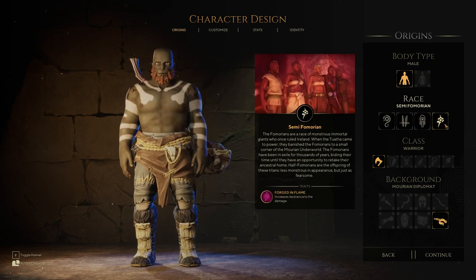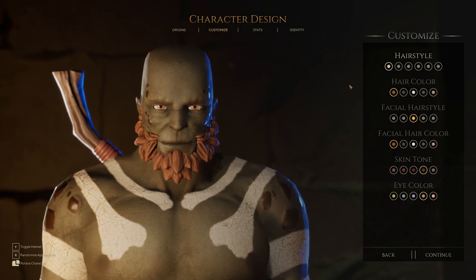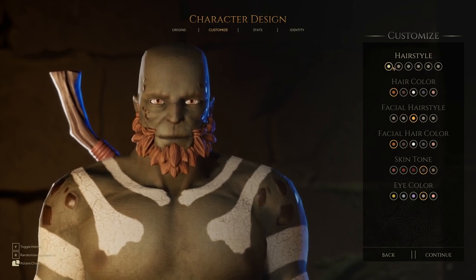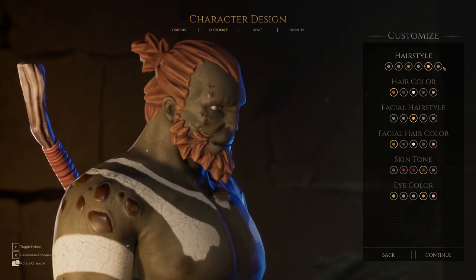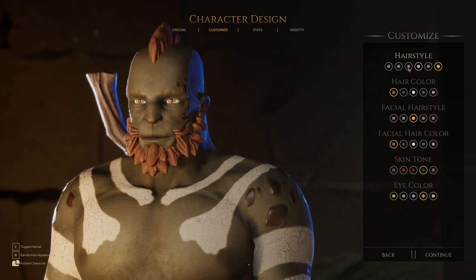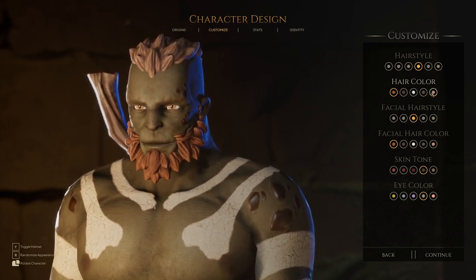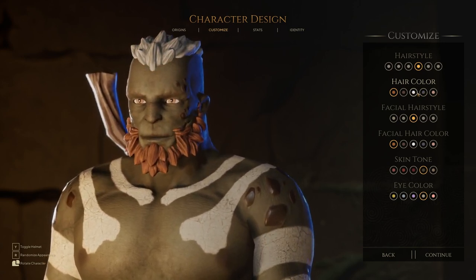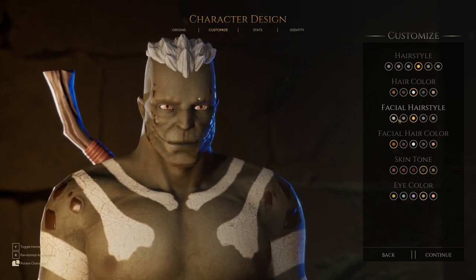Last ones — Semi-Fomorian male. These guys have a lot going on. They look like they have barky skin. These are the half giants — they are pretty big. Hairstyles are pretty standard. Across the board the hairstyles are not that inspired, but again, you don't really need that much. Generally more is better, but sometimes you have to admit more isn't always necessary.